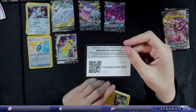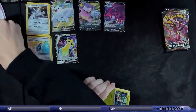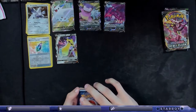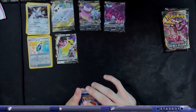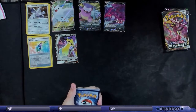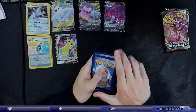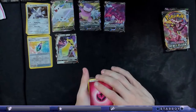I've opened one, two, three, four, five, six elite trainer boxes, a Chilling Reign booster box, three tens — no, five tens. And I have all the Evolving Skies tens and stuff that's been released so far already on the way. I'm right there with you.